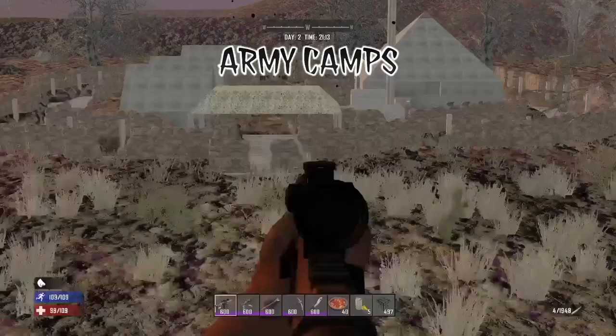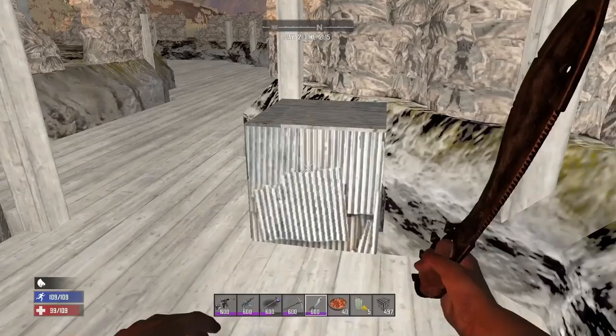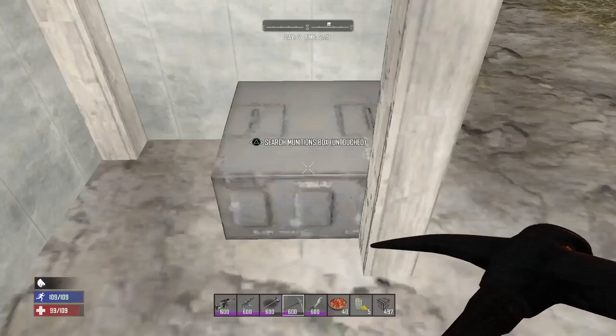Be cautious when approaching army camps as they are completely and utterly littered with landmines. They don't have the greatest loot inside them but you will always find a couple of corpses, some moldy backpacks, and medicine cabinets, but more importantly at least one munitions box, but usually two. Some army camps spawn with a small watch tower and you can find a munitions box up there too.